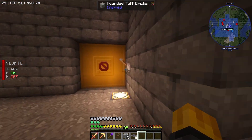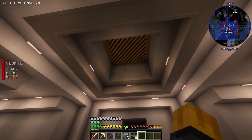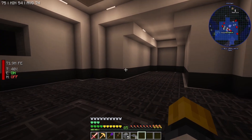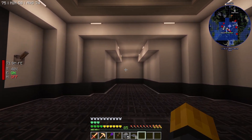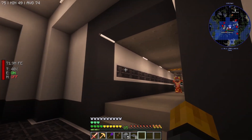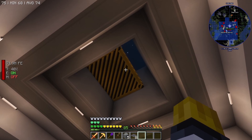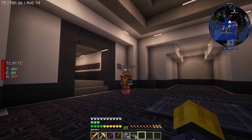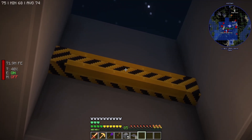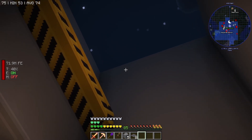We got our launch pad and basically our whole aeronautics system ready - we just need to fill up this area with the other components. We'll have our space station stuff ready, two big blast doors opening up, the launch pad, a fuel refiner, oxygen loader, and NASA workstation. Next episode we'll add a couple more components - and by the end of next episode we'll probably be blasting off to the moon! See you guys next time, bye!